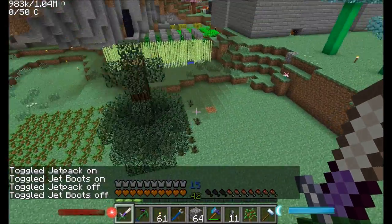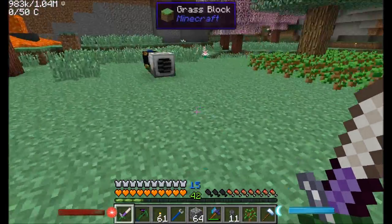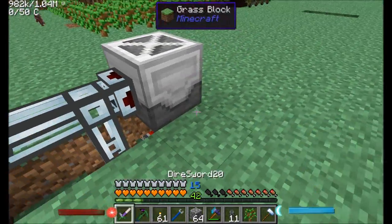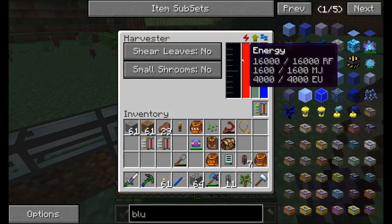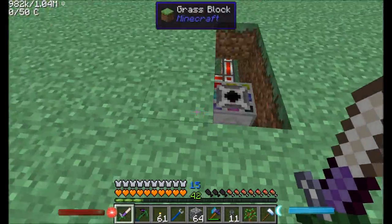Did we get any more jungle saplings? That's the real trick because jungle saplings can sometimes be a nuisance. I guess we'll find out — if we don't, I'll just go harvest a few more with my newly repaired Axe of the Stream. We're also getting a bunch of sludge — sludge can be used for a few cool things. Look, we did get jungle saplings. Awesome.